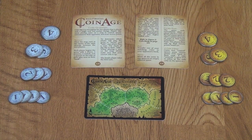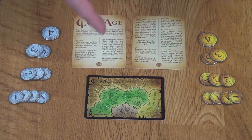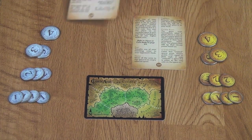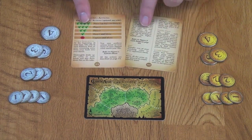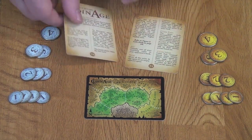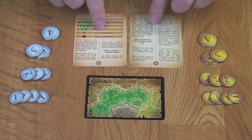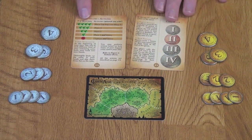Here you can see what is essentially the actual components for Coin Age. These are prototype components, not the final components. The card quality may change a little bit, and there may be some minor modifications, but essentially what you see here is what you're going to get. The rules are printed on four sides of two different cards, so it's a really short rulebook with all the information you need on how to play, including some background story and scoring.